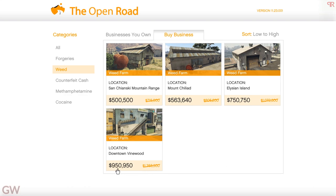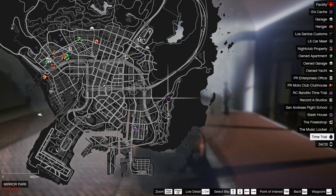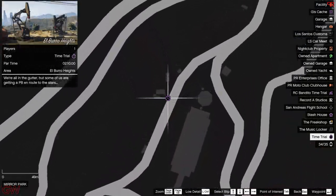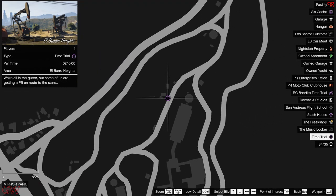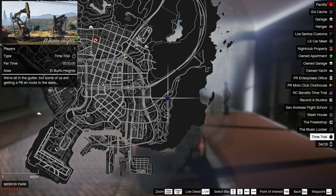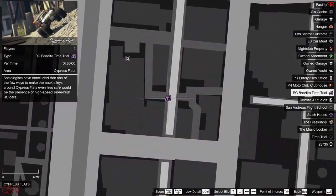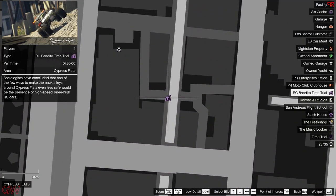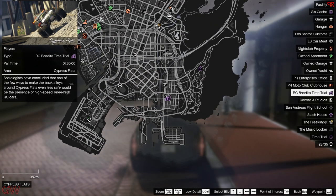Moving on to the time trials this week: the normal time trial is at Mirror Park, basically the El Burro Heights area, with a par time of 2 minutes 10 seconds — it's actually fairly easy, I completed it in just a single try. For the RC time trial, it is at Cypress Flats with a par time of 1 minute 30 seconds. This one is slightly tricky, so good luck to anyone trying it.